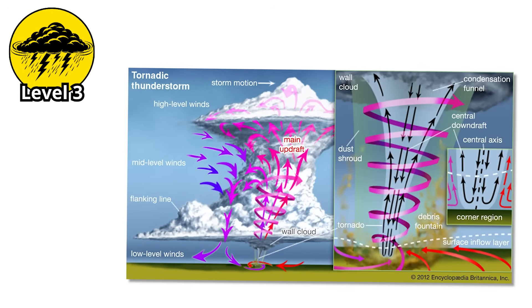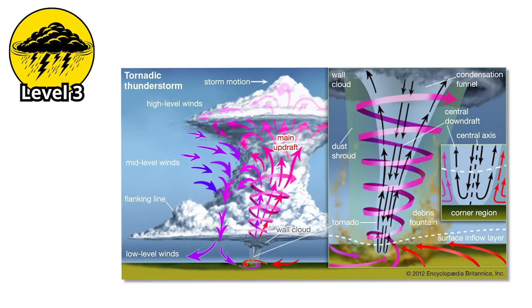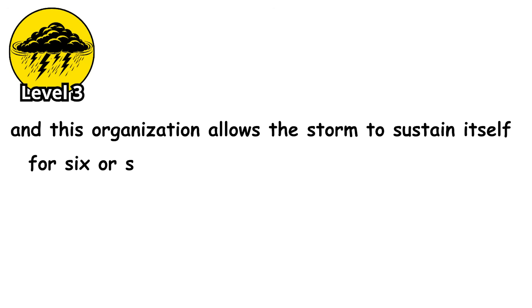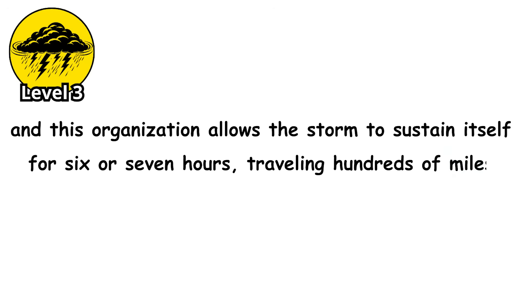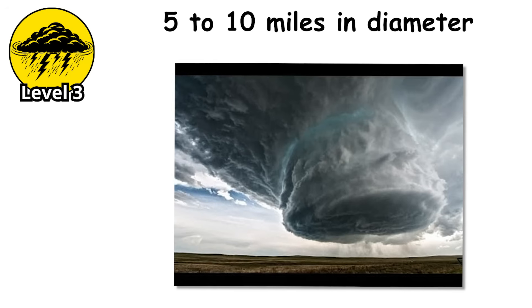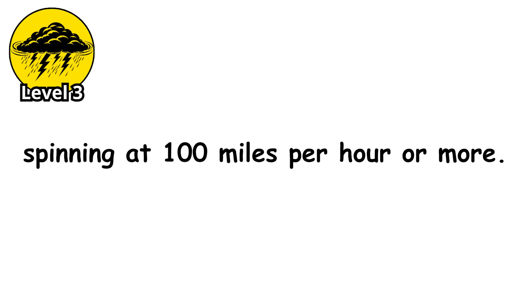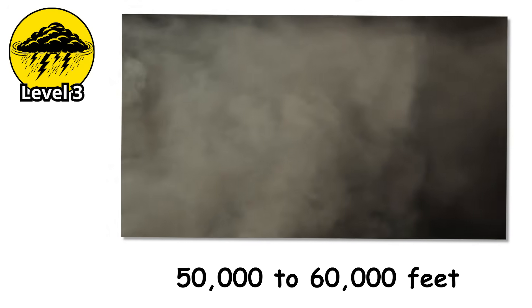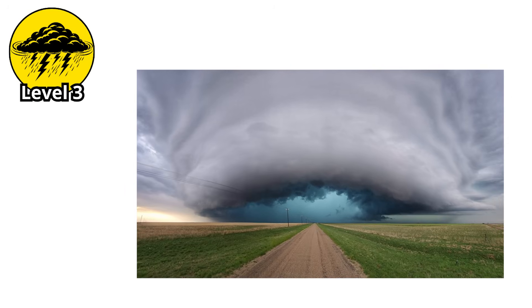The updraft spirals upward on one side, the downdraft descends on the other, and this organization allows the storm to sustain itself for 6 or 7 hours, traveling hundreds of miles. The rotating updraft can be 5 to 10 miles in diameter, spinning at 100 miles per hour or more. The storm itself can tower 50,000 to 60,000 feet into the atmosphere, punching through the troposphere into the stratosphere.